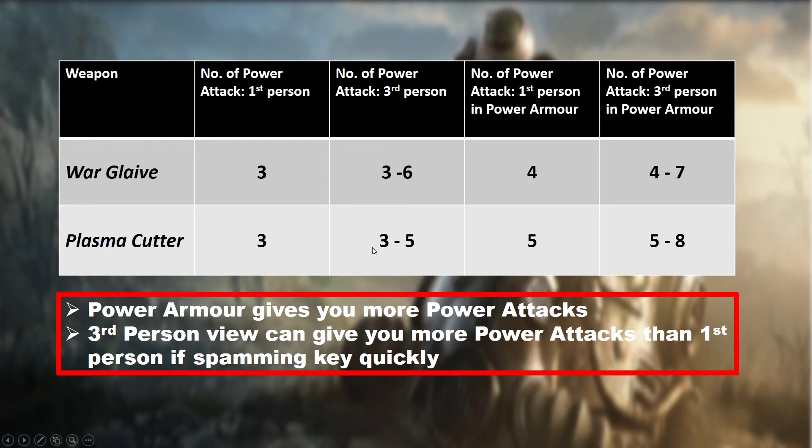In power armor in first person, the warglaive can swing four times while the plasma cutter can swing five times — giving the plasma cutter the advantage of one extra power attack in first person power armor mode. If you switch to third person in power armor, again the results vary: for the warglaive we see four to seven power attacks, and for the plasma cutter five to eight power attacks before running out of AP.